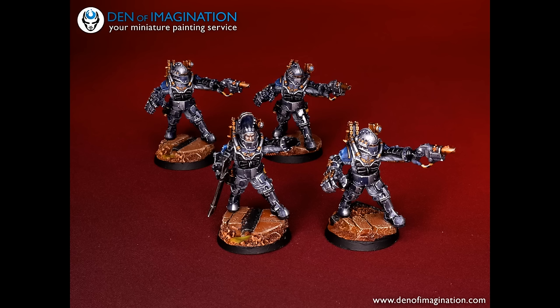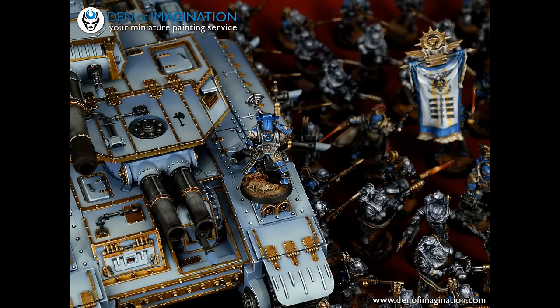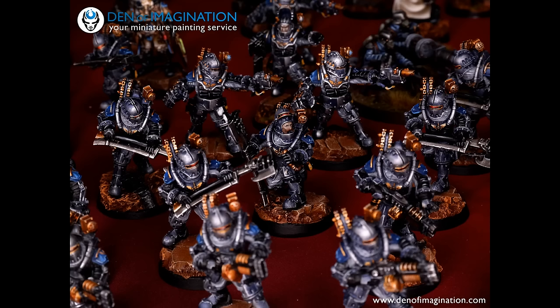Serious elite killing units that Space Marines have will get through Ogrens quite quickly. Grave Warden terminators with poison will get through them; thunder hammer terminators will get through them quickly. They look really strong — they are the toughest, strongest thing Solar Auxilia have — but there are some very hard counters against them.